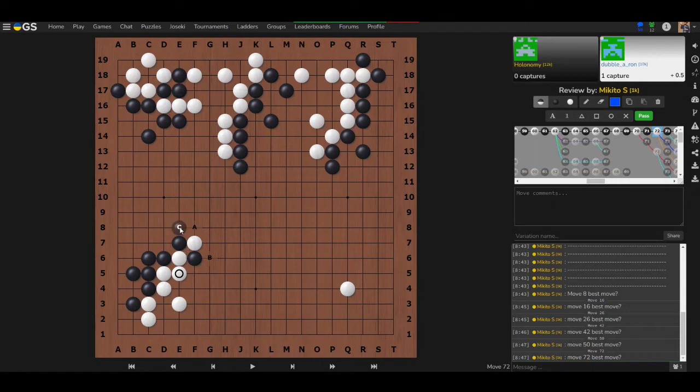C is correct. In a cross-fight, you don't want to keep playing atari after atari. We already have one atari — adding another just makes white stronger, gives black more weakness, and lets white continue to grow.